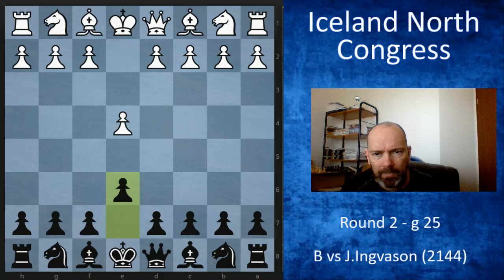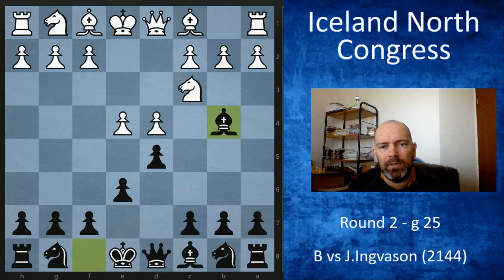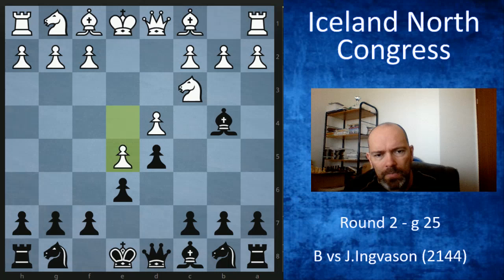I wasn't sure if I wanted to deviate from the French — sometimes I play g6 or c5, sometimes even knight c6 — but I felt the Sicilian was more up his alley, so I stuck with my French. After d4, d5, knight c3, I played a line and decided to deviate with queen d7.